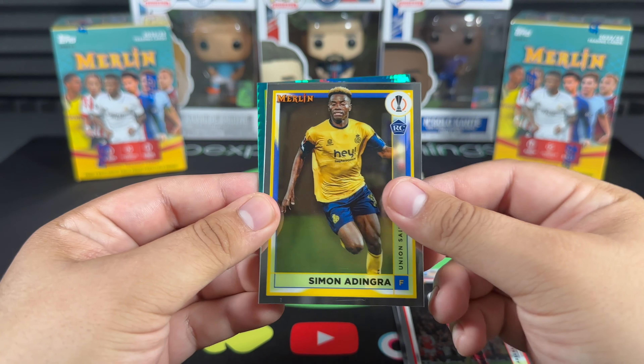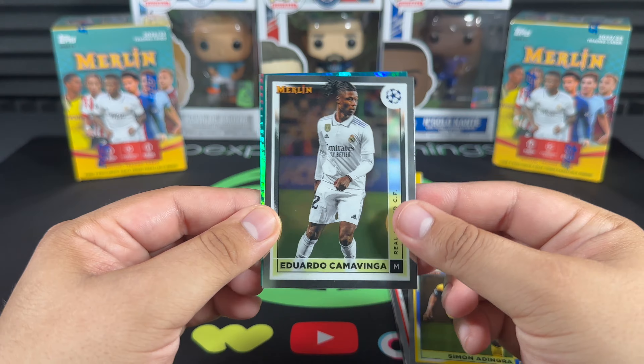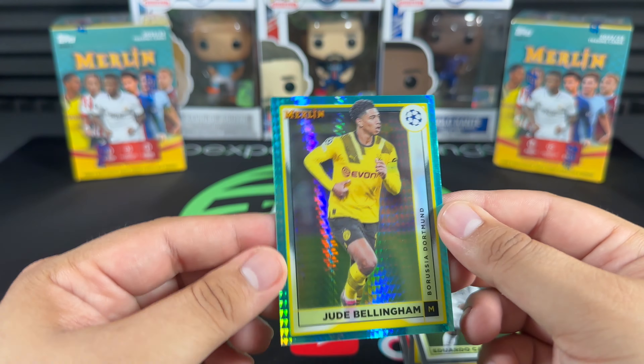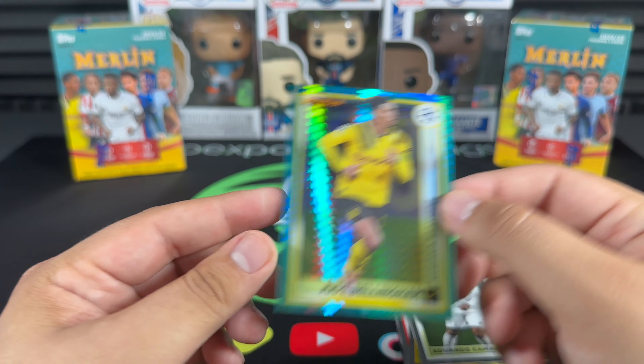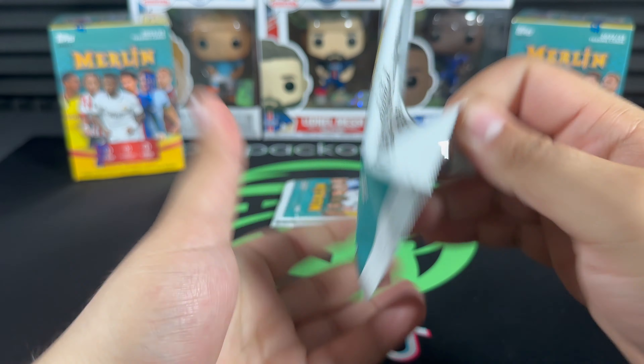Haaland, Eddie Nketiah, Kaïo Jorge, Adingra — oh! Camavinga, and yes sir — Jude Bellingham! One of the brightest talents in Europe right now. That's a nice one to get — we'll sleeve that up.